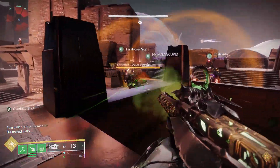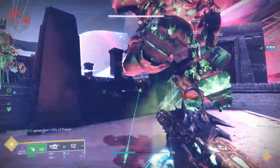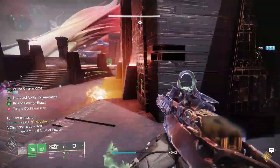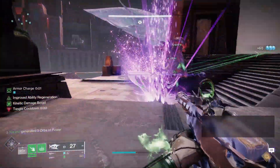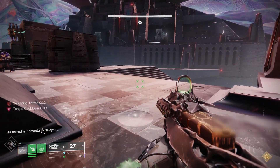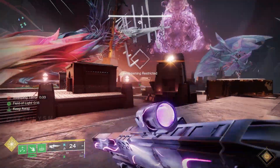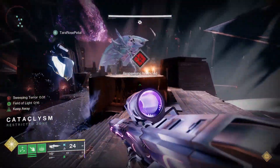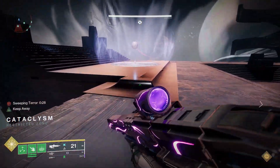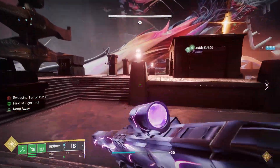For the first encounter we are going to be dealing with light orbs. The whole raid is going to be about light and darkness, but we'll talk about that later. For this encounter it's going to be about connecting the light orbs together. You press the first one — hit it with either your melee or your gun — and it's going to show you a line indicating where the next orb is.